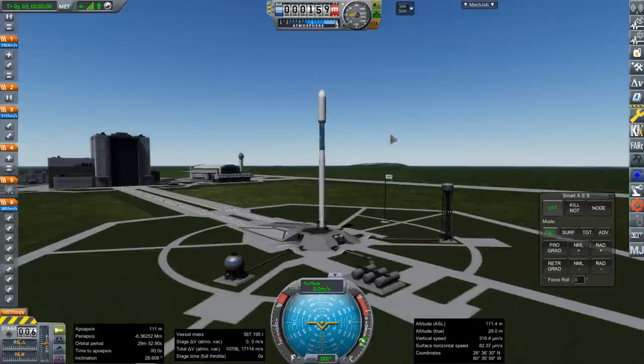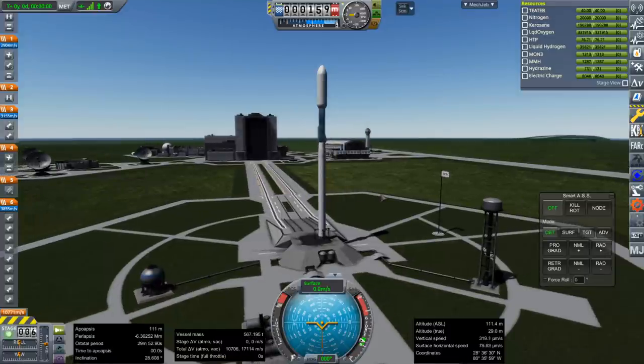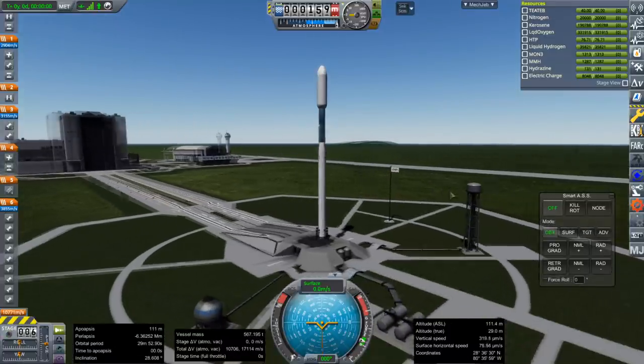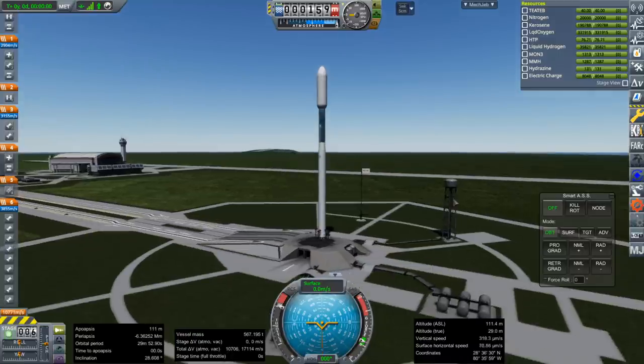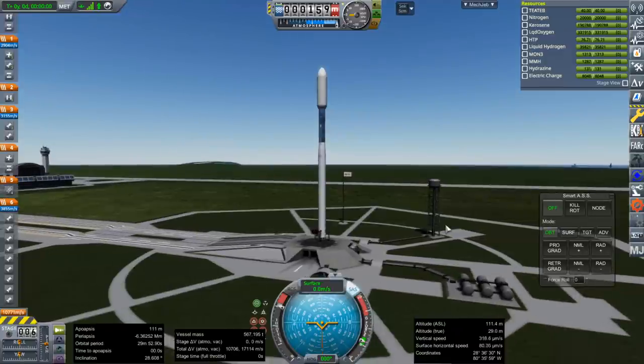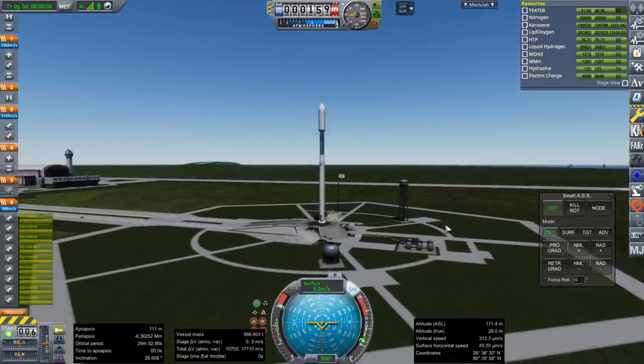The Atlas stage reflecting the blue in the sky — the Falcon rocket even taller and thinner than normal. That's exactly what it needed, right? But anyway: SAS on, throttle up, and ignition. Launch.